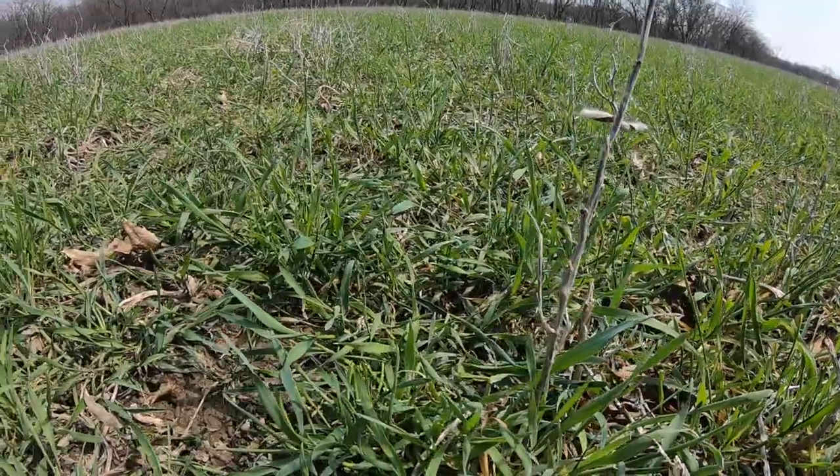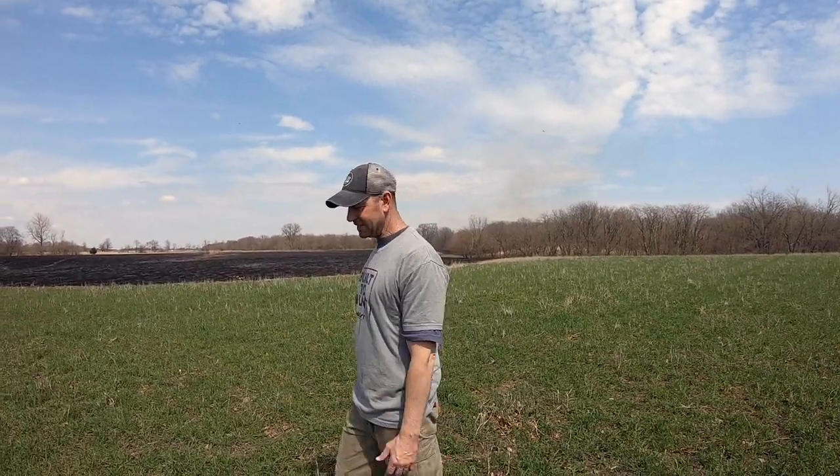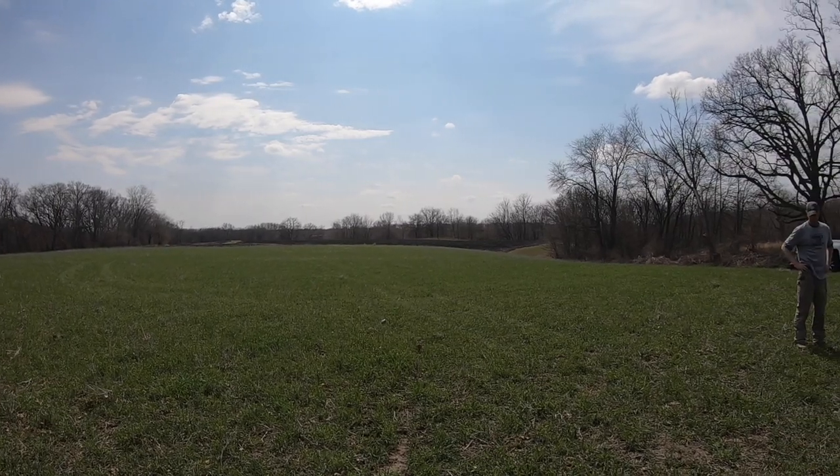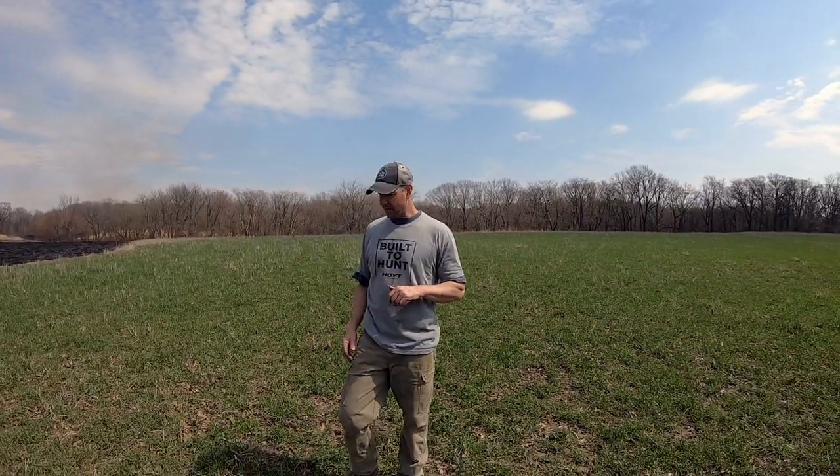We're at one of the food plots here — we just got done burning. Some of you may have wondered why we put down winter rye in the fall on top of our beans. As you can see, this spot is perfectly green with tons of forage. It's doing a couple things for us: giving deer essential food when the timber's not green and the clover hasn't quite greened up yet, and it's adding nutrients to the soil. When we come back to plant the beans, we'll kill it with Roundup and drill right through it with the Genesis. We do it because we don't want to take food away from the deer — we want to give them something to eat and start off the year right.